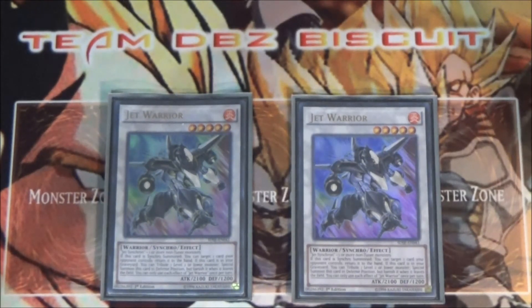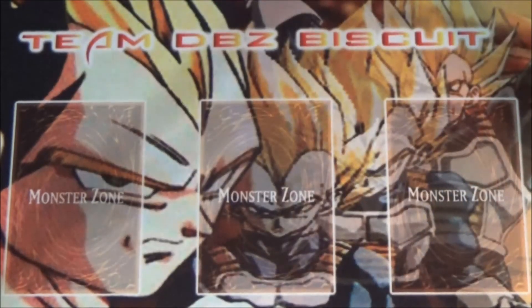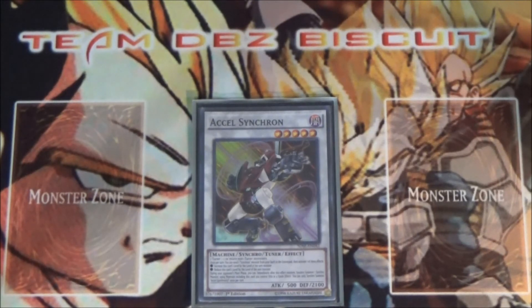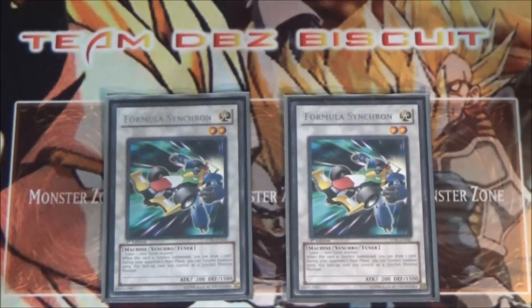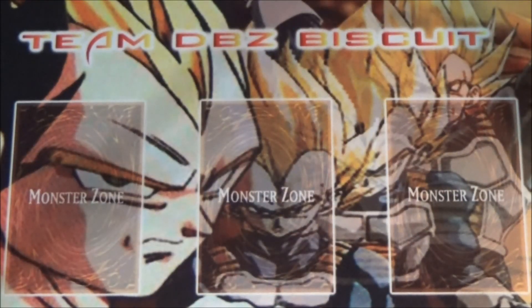I'm running two Jet Warrior in the extra deck — just to spin that card back on your opponent's field and bring it back whenever you have a monster to tribute off, helping you go into a Quasar or Cosmic Blaze Dragon. I run one Accel Synchron just to help modulate levels and get into some other good plays. Lastly, I run two Formula Synchron — you need to draw, draw, draw and then go into those crazy dragons. That's it for the deck profile guys — leave a comment below and let us know what you think!